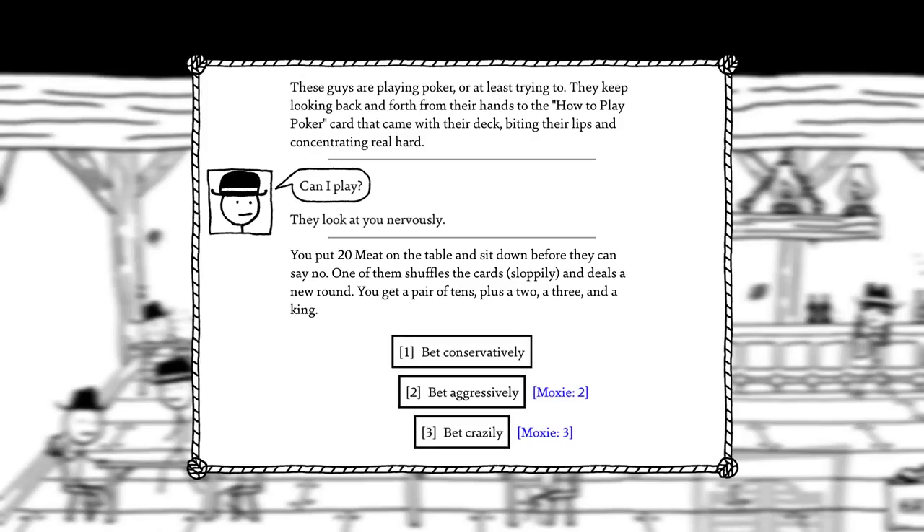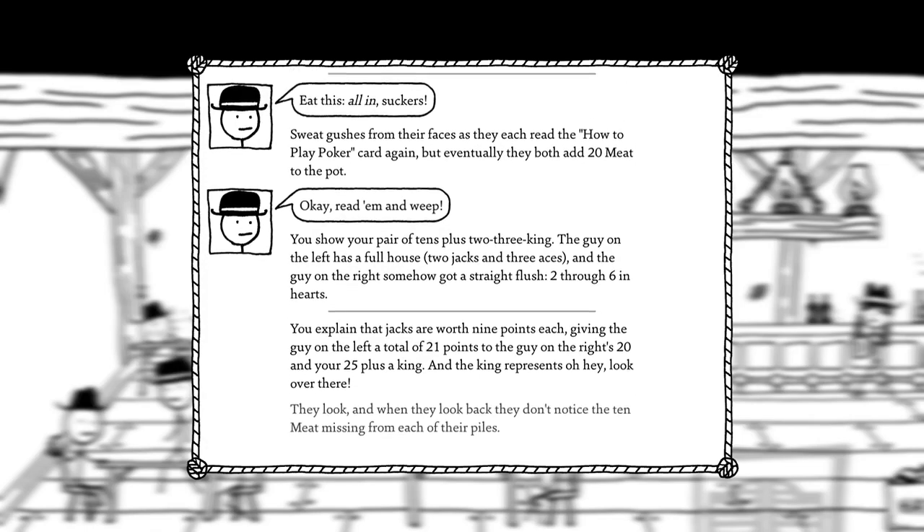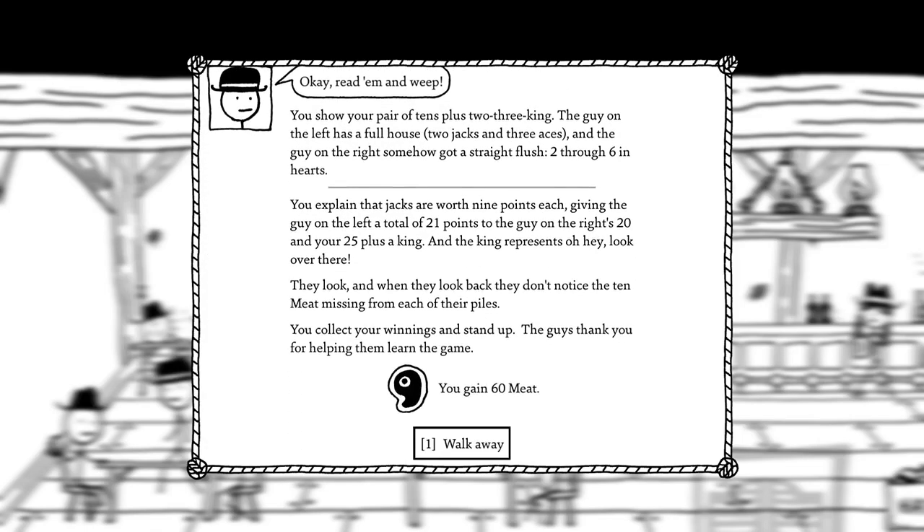Looks like I have meat — let's play. We put 20 meat on the table and sit down before they can say no. One of them shuffles the cards sloppily and deals a new round. We get a pair of 10s plus a 2, a 3, and a king. We're going to bet crazily because it's high moxie and we are all moxie. All in, suckers! The guy on the left has a full house — 2 jacks and 3 aces — and the guy on the right somehow has a straight flush, 2 through 6 in hearts. Hornswoggle them! You explain that jacks are worth 9 points each, giving the left guy 21 points, the right 20, and yours is 25 plus a king... oh hey, look, over there! They look, and when they look back, they don't notice 10 meat missing from each of their piles. You collect your winnings and stand up — the guy thanks you for helping them learn the game.